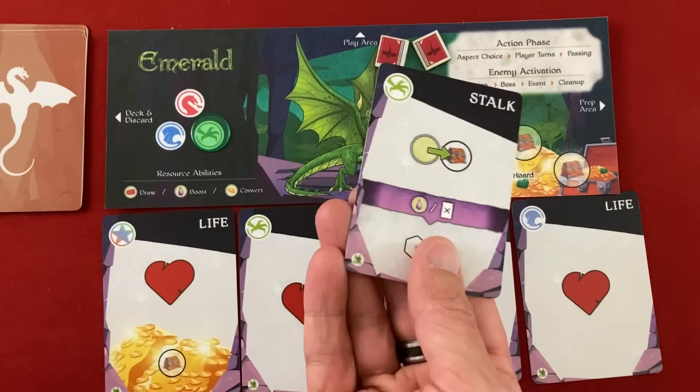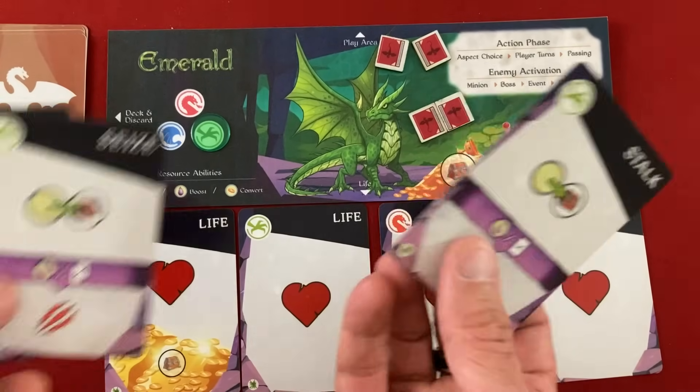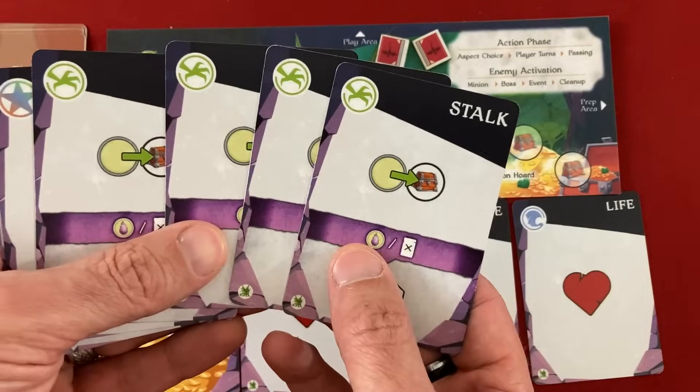I drew my fourth hunt card and another growth — this is going to be a great turn. I can play a ton of cards. On my first turn I'll select the hunt aspect, which means I can only play these four hunt cards and this one growth wild card — I can't play this lunge. In multiplayer we'd go to the next player after each card, keeping turns nice and snappy, but here in solo I'm just going to play as many cards as I want.